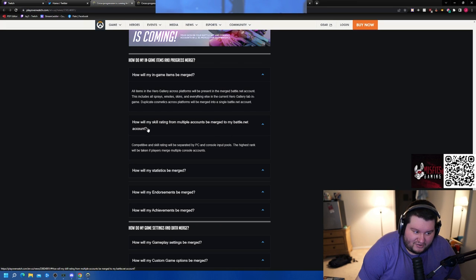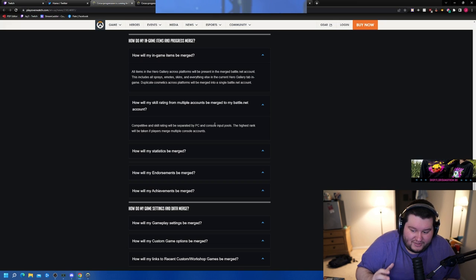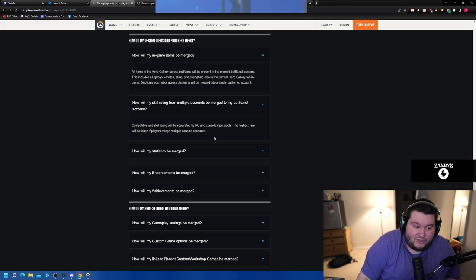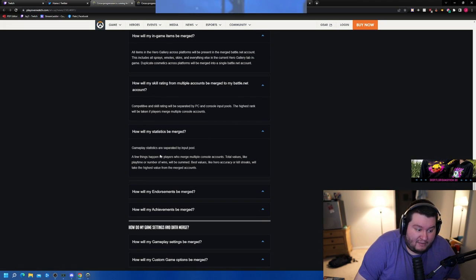How will skill rating from multiple accounts be merged? Competitive skill rating will be separated by PC and console input pools. The highest rank will be taken if the player merges multiple console accounts. So if you have a PC account and a console account linked together, your PC rank and console rank will be determined and shown separately — which is important to know.